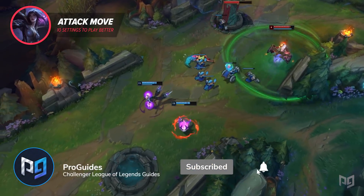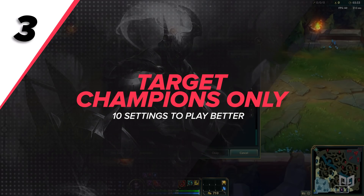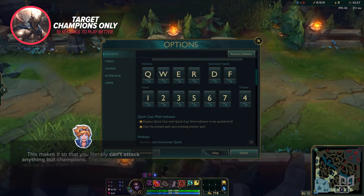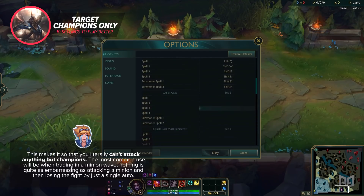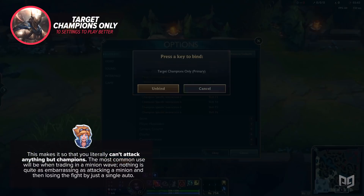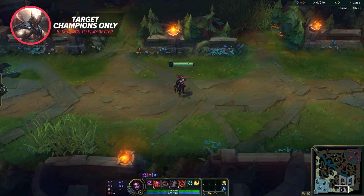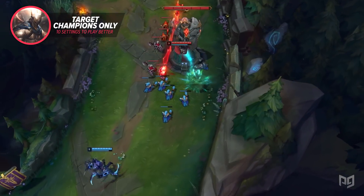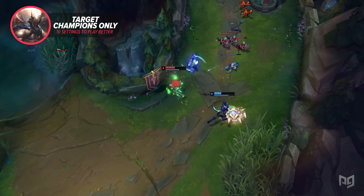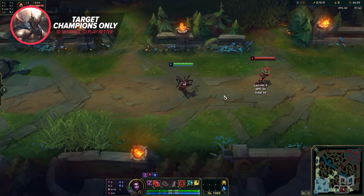But compared to other parts of gameplay, settings are something often overlooked. That's why we release content like this video to make sure you're in the know on what to run to play like a pro. If you enjoy stuff like this, be sure to subscribe so that you never miss a video. Now let's talk about Target Champions Only. Like the name says, this makes it so that you literally can't attack anything but champions. The most common use will be when trading in a minion wave — nothing is quite as embarrassing as attacking a minion and then losing the fight by just a single auto. But an even more useful application is when turret diving, where it can be extremely easy to flop on a dive and end up pouring your damage into the structure.